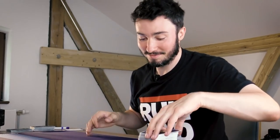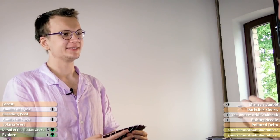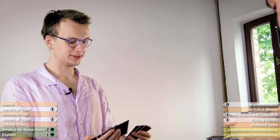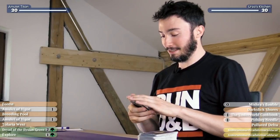Alright, so I go first? You go first. Good luck to you, Carl — I wish you no mulligans. In the dark, this is a pretty good hand. Keep. It's a tough decision but I'll keep. My opening hand has two amulets — that's it. I'm keeping this hand. Off to the races. Hope you have your driver's license. It's going to be a bumpy ride.